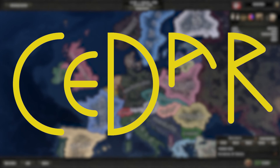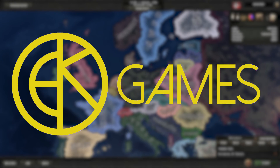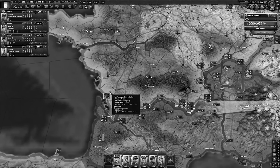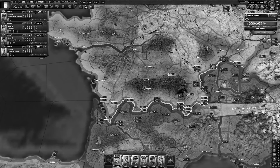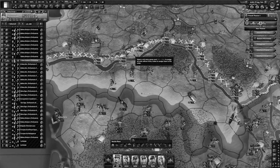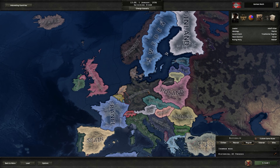Troop management in Hearts of Iron 4 is not the most straightforward thing. If you're like me, you've played this game and been frustrated — why do they keep moving? Stay! My troops do not listen to my orders at all. So I've sat down and done some research.